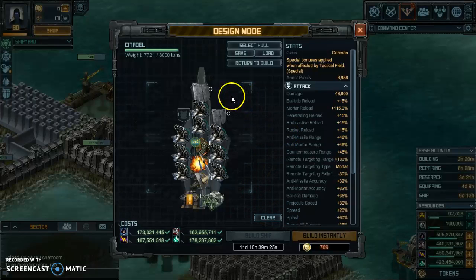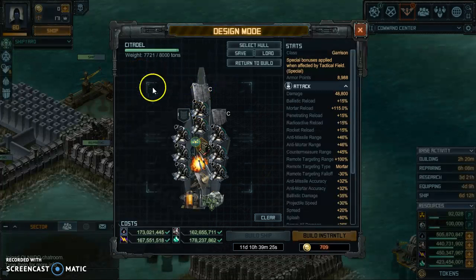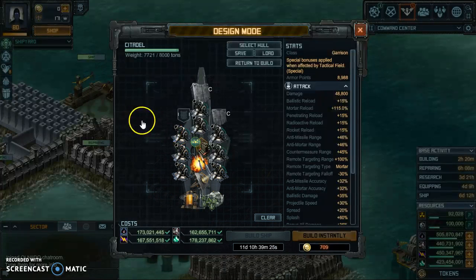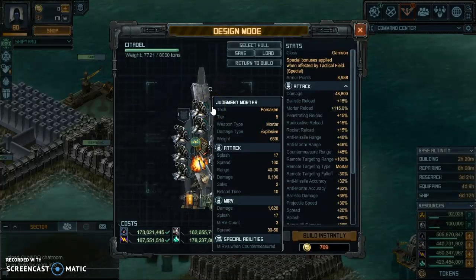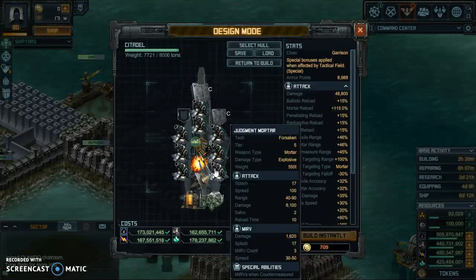Hello again fellow YouTubers and pirates alike, this is Maddog here. I'm doing a request for Dominator Campbell — he was inquiring about a Citadel build but wanted to see it with the actual judgment mortars. This is what I got built up so far. I only put on a couple pieces of armor because of weight, and it is a garrison class boat.